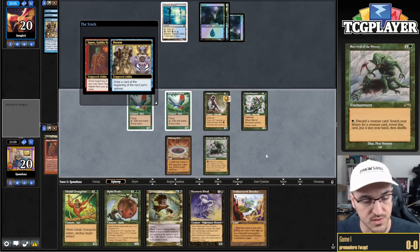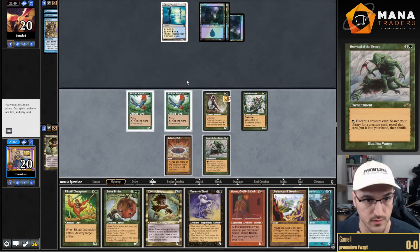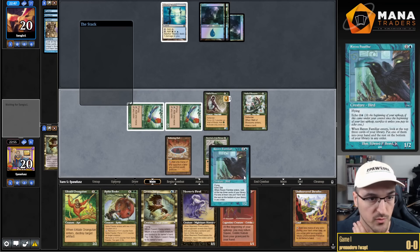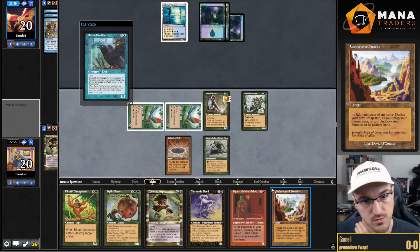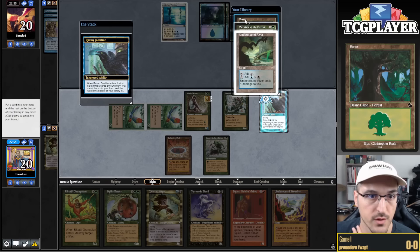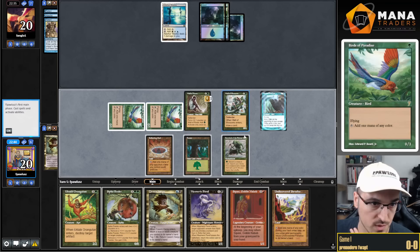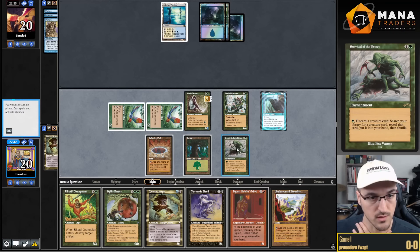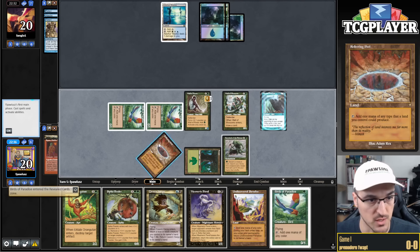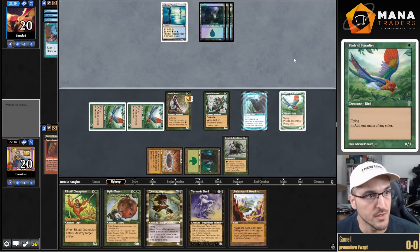I'm thinking about getting Mesmeric Fiend but I want to wait for a turn where it's more uncomfortable for my opponent. Raven Familiar comes up — I'll go for that. I pay carefully because I may want to keep a land off the Raven Familiar trigger, and I'm rewarded: I take the basic Forest to further develop my mana. I activate Survival to get another Bird — I have so much time here, never allowing my opponent to use their mana profitably.